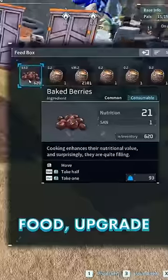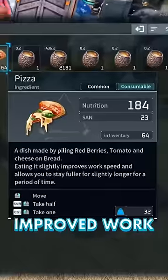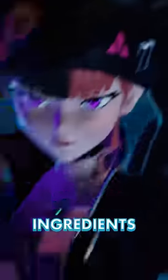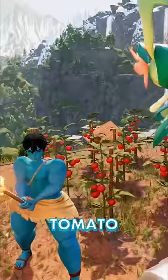For base food, upgrade from baked berries to pizza for improved work speed and fullness. Since you're already producing the other ingredients for cake, just add a tomato plantation.